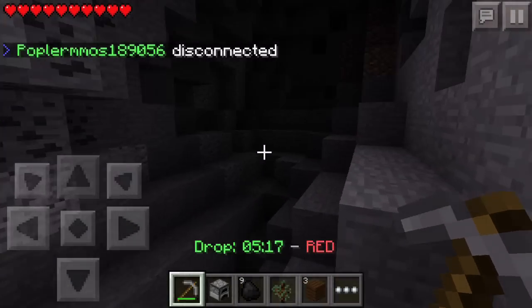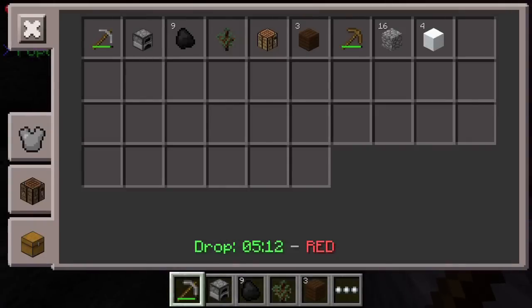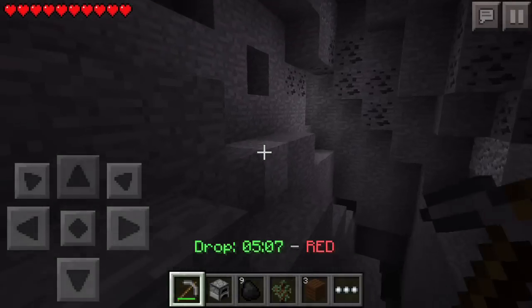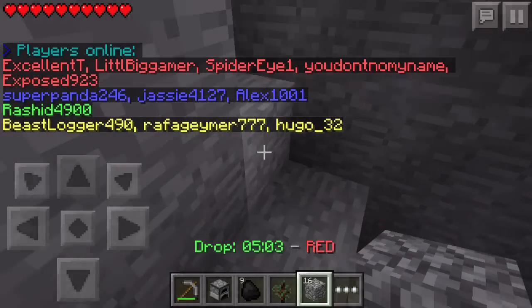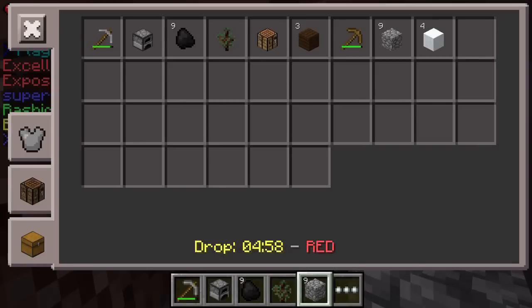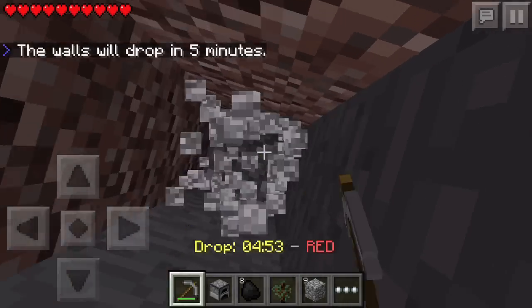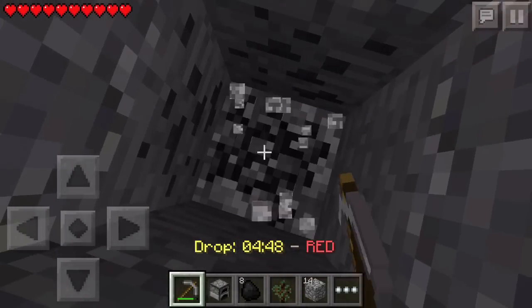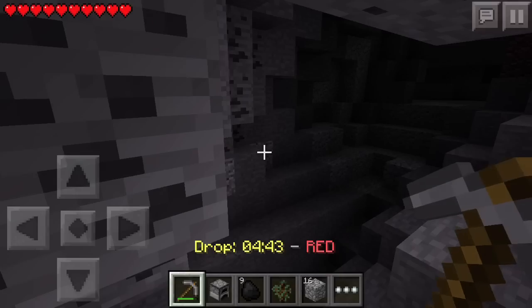Oh, a cave - sweet! Cave is cool but I don't have any torches. I can make - no, I can't make torches. Dang. This is a problem - I want to be able to see in there. Wait, I can make a few torches! We have five minutes - I don't even know what happened. But we're probably screwed, so that's pretty cool.